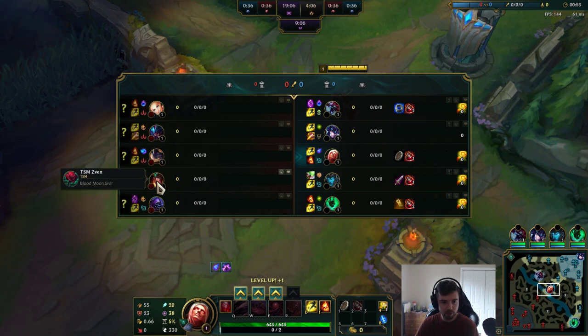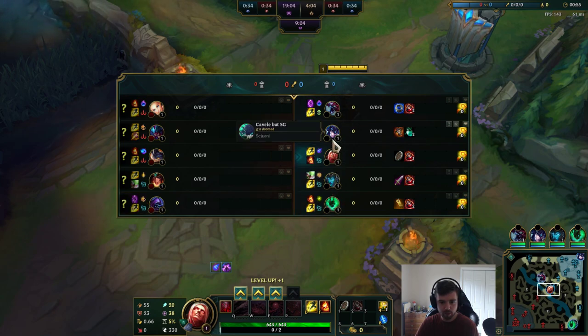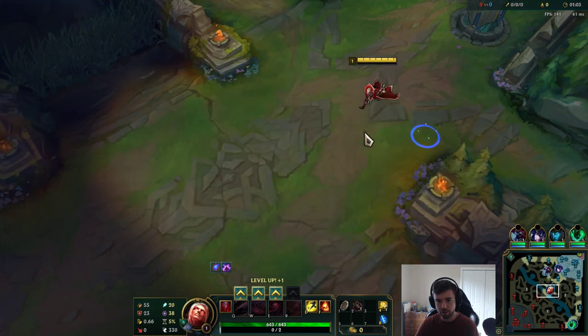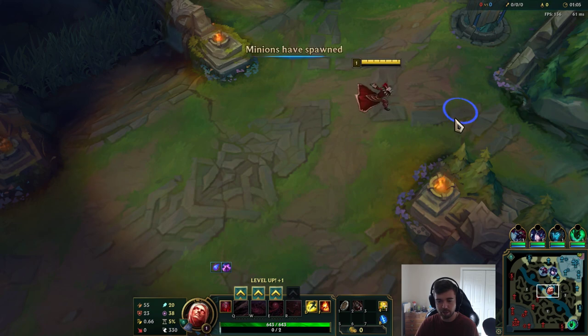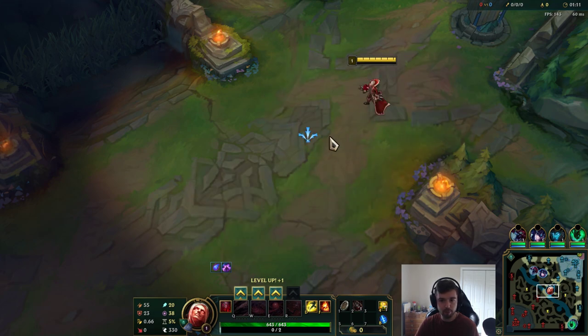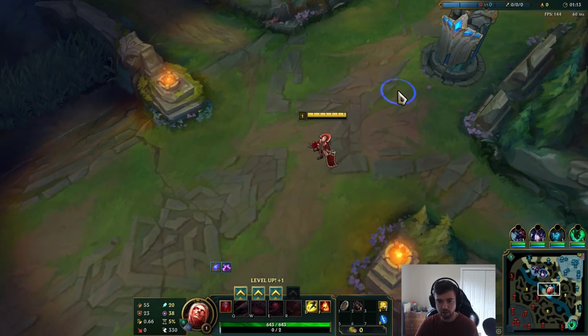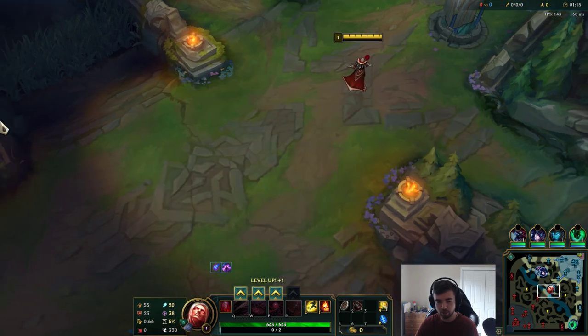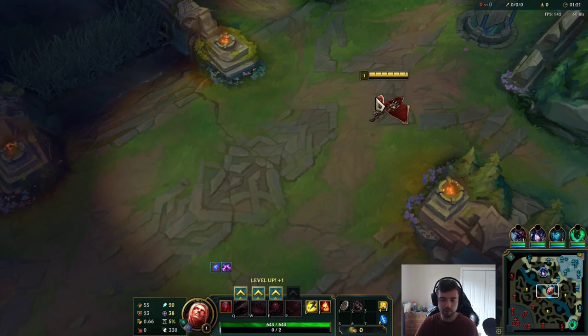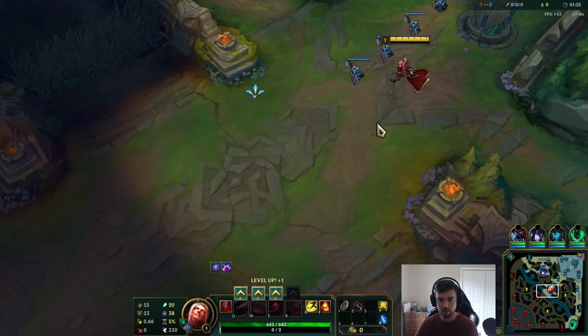Besides that, looks like they have Sven and Rek'Sai, which is a pretty annoying champion for Vladimir because he can gank pretty easily. If I do get ganked, hopefully I can get off an auto attack, then use my E while I'm pooling, and if my pool touches them that's three hits for Phase Rush and I can run away quickly. I don't have a dash to escape Rek'Sai, so I just have to time my pool really well and hope he's not waiting on the other side.